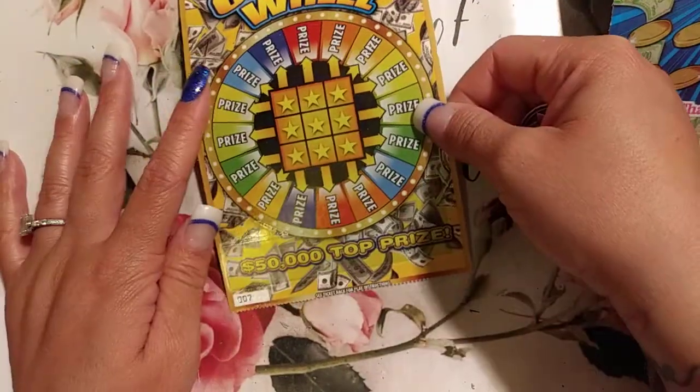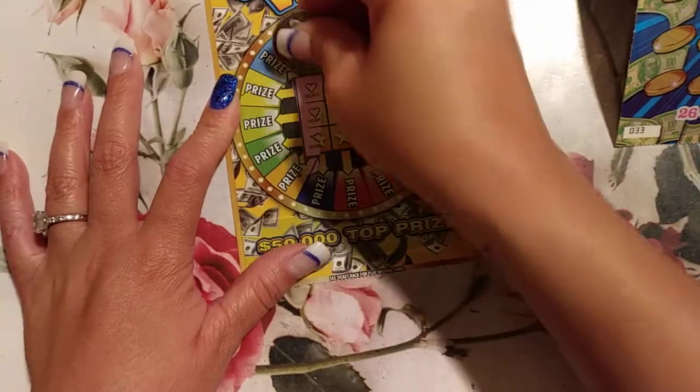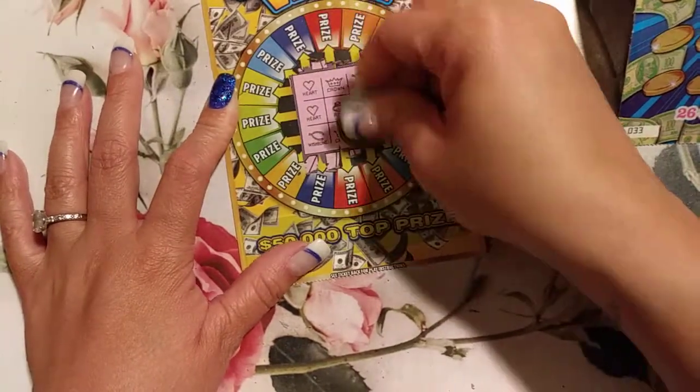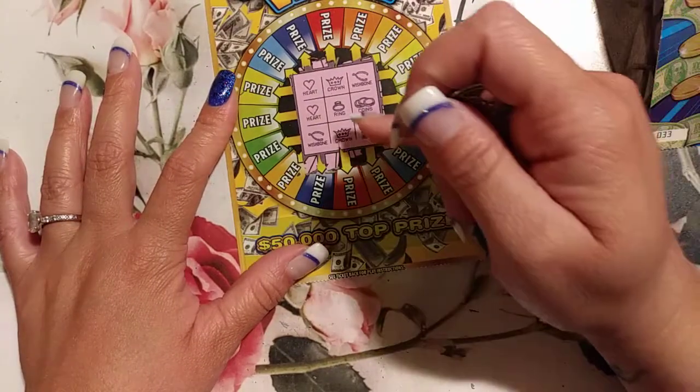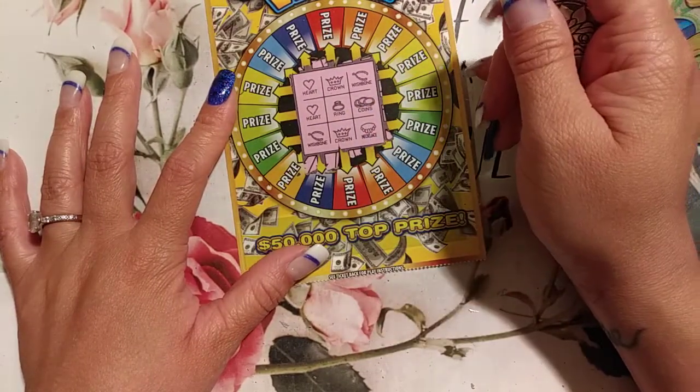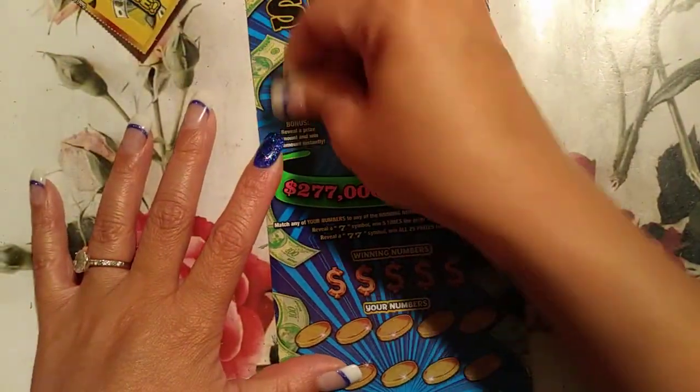Cash Flow — trying to get 7. Did we get anything? We need another heart, we need another crown. Alright, there's nothing there. Scratch down here — and nothing.